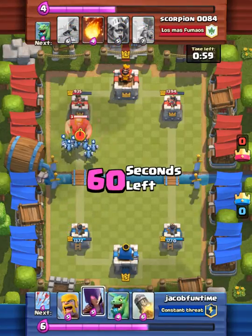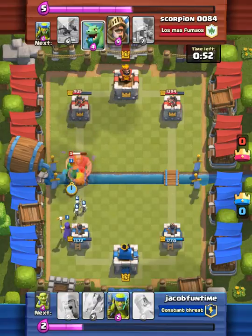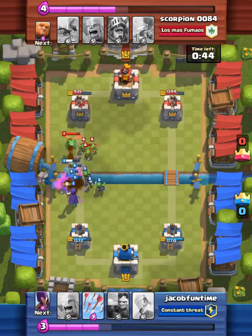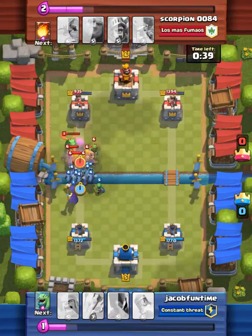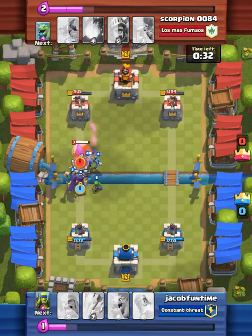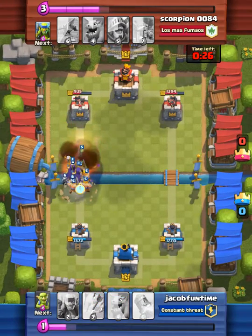We wait for double elixir. Here he goes again with a giant. I'm going to drop off my witch, and then drop off my giant. That was his mistake — he threw a fireball when it was near my crown tower. You shouldn't drop a fireball anyway. So I'm just going to do this mad push right here. I'm also going to drop off my minion horde. Now we have our witch again, so I'm going to drop off my witch again. We have two witches now. He tries to do double skeletons again, but he missed my witches.